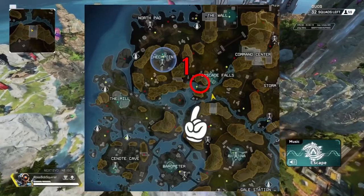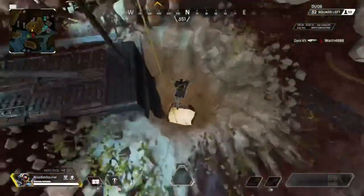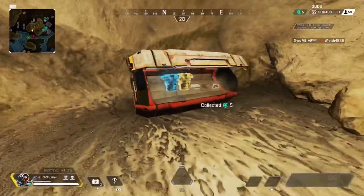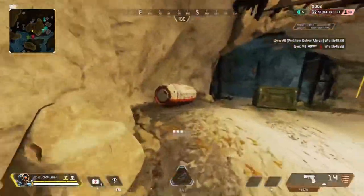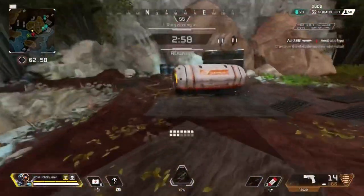The first one is going to be this little cave up by Cascade Falls. There are three bins down below, and the one in the back is going to have the shield. This place also has three additional bins up top and spiders nearby, so you can get a decent amount of loot on top of either the purple or gold shield.